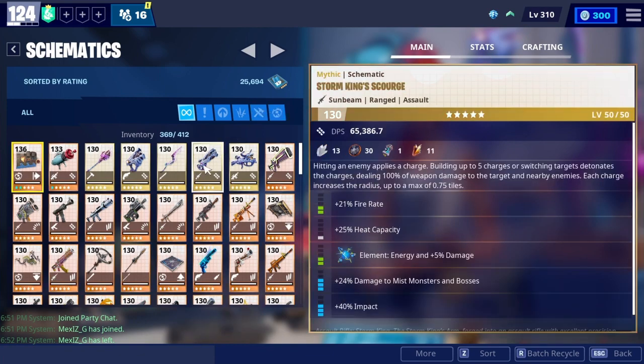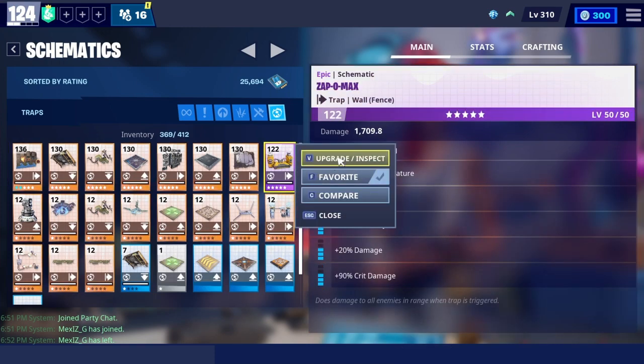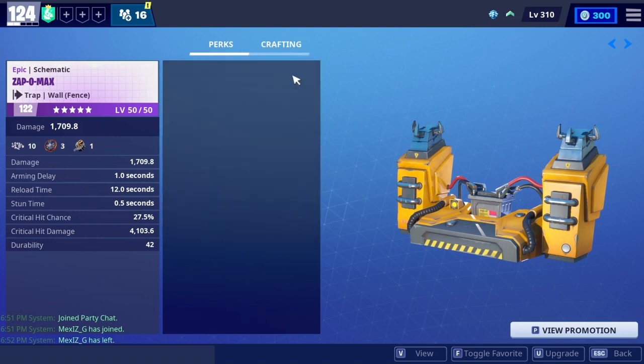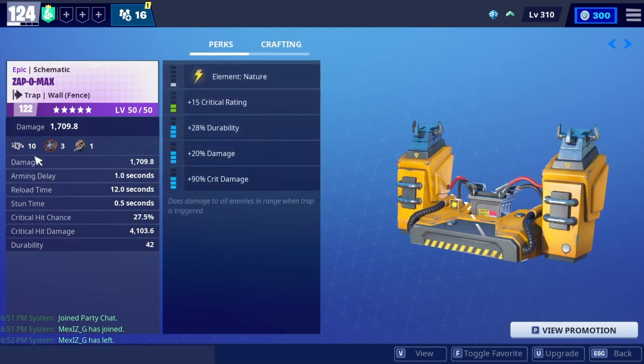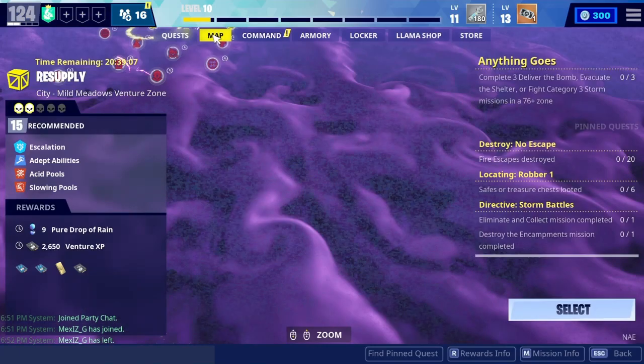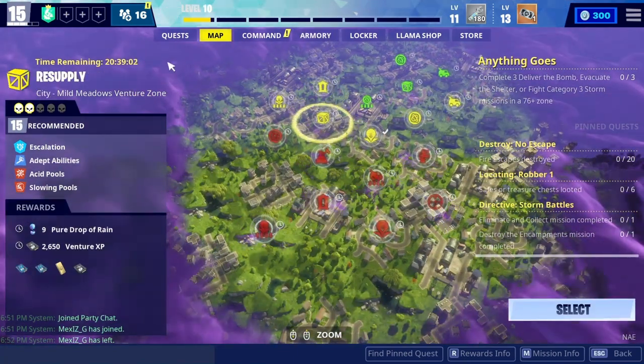Let's go ahead and talk about the trap. I upgraded the trap to level 122 — it is called the Zappo Max. As you guys can see, it has critical rating, durability, damage, and crit damage. If I'm being honest, it looks the same as the Wall Dynamo. I figured it's a wall trap. We're gonna go to a venture mission to try it out.